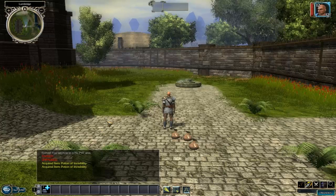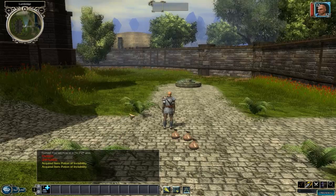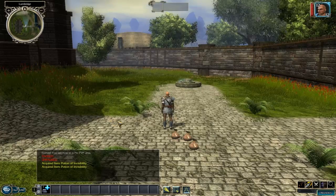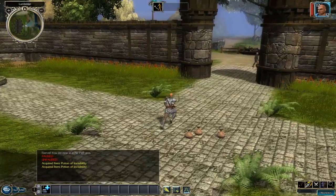Hey guys and girls, it's Kossif here, and today in this video I'm going to be talking to you about the visual updates we've done around cities and some areas such as the wilderness. What I mean by visual updates is the sky and the fog around cities. I'll give you a quick demonstration right now.